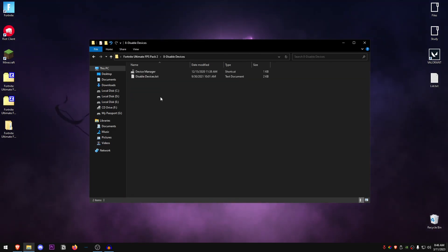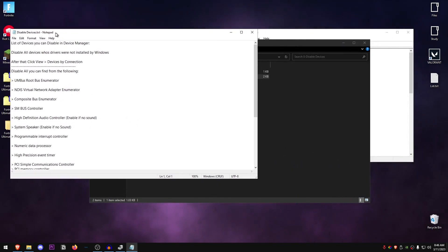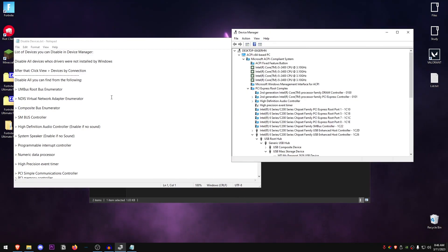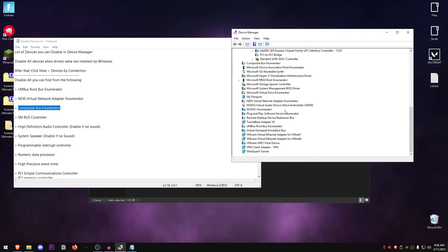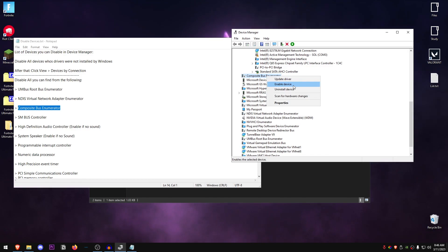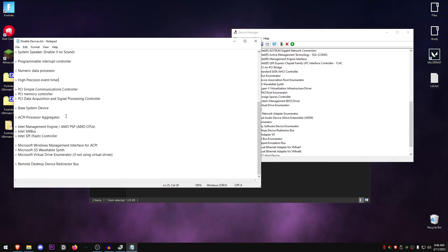Go back into the pack and open up the Disable Devices folder. First open up Device Manager, then open the disable devices text file. You need to list all devices by connection — click on View, then Devices by Connection. Find the name of each device listed. For example, I'll find the Composite Bus Enumerator, right-click on it, and click Disable Device. Go through the whole list and disable each and every device that is listed.